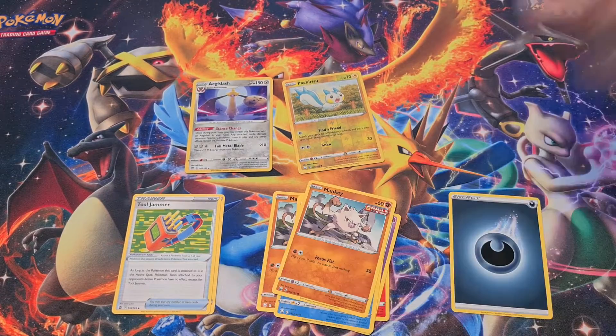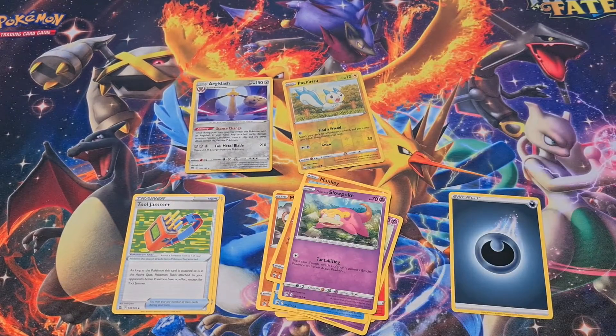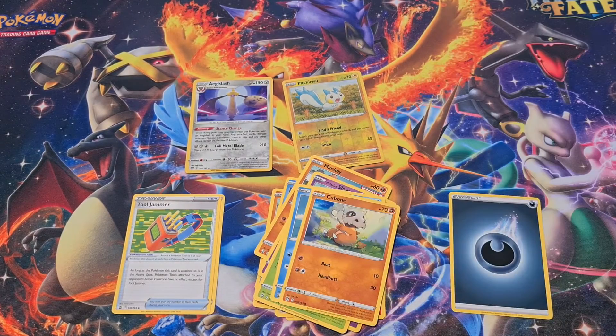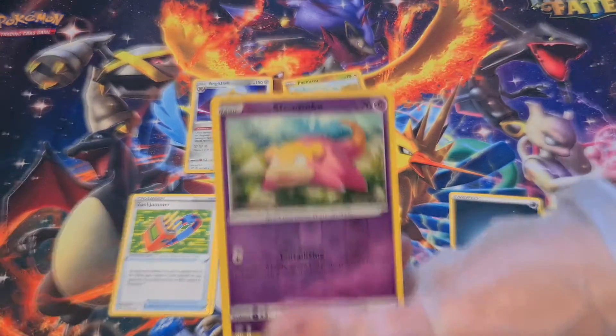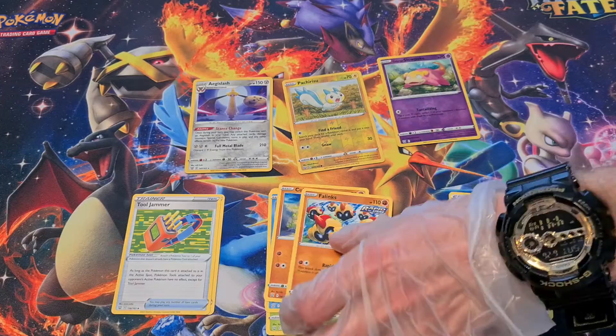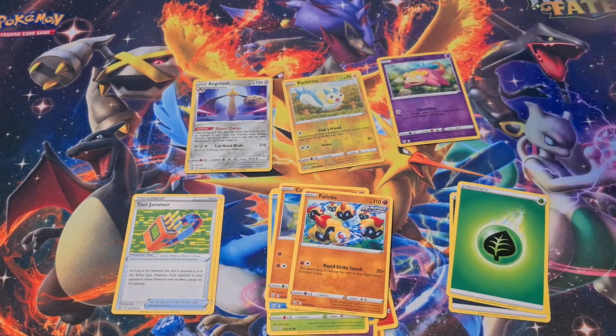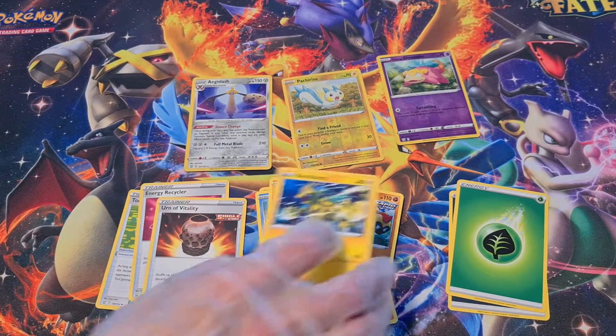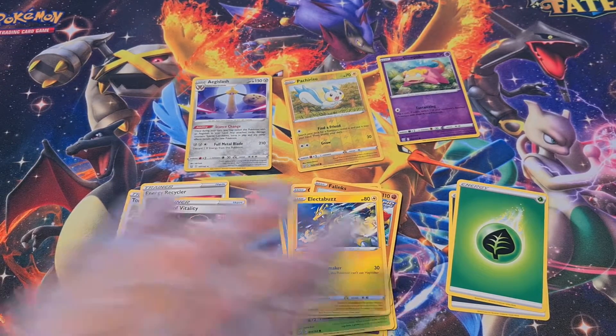Mankey, Slowpoke, Fomantis, Remoraid, Cubone. Slowpoke is our Reverse. Nice. And Phanpy is our Rare. Grass Energy, Energy Recycler, Urn of Vitality, Greta. Still in Battle Stylist: Electabuzz, Bellsprout, Gligar, Tyranitar, Bronzor — Reverse Holo — Cacnea, Linoone, Energy, Weepinbell, Phoebe, and Honchkrow. Nothing exciting.